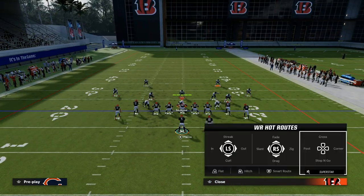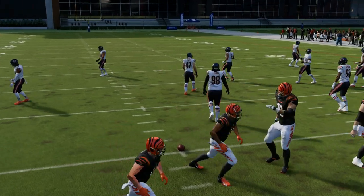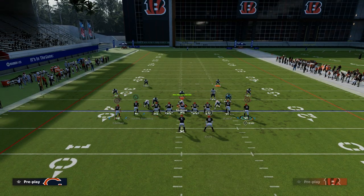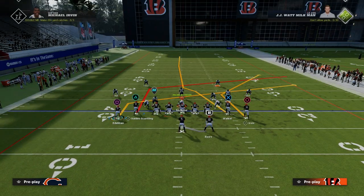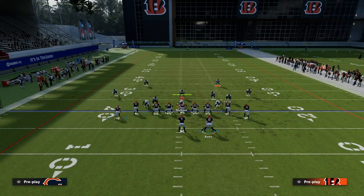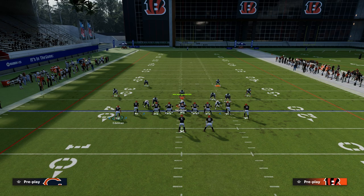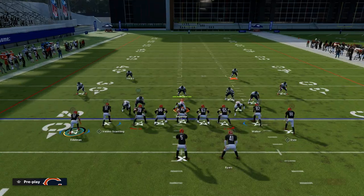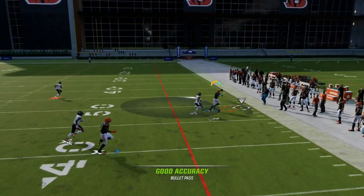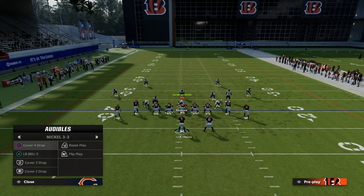The second variation is more versatile. We want to be on the left side of the screen for this. We're going to put our slot receiver on a post and still slant the backside receiver. On the right side, you can either leave the route to Michael Irvin or wheel your running back and flat Irvin — either one is fine. You don't have to run play action, but what we're creating is a really nice levels concept on the left side. The primary concept is this two-man read on the left.